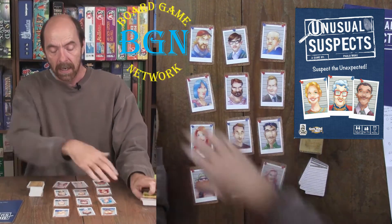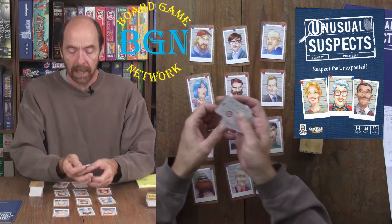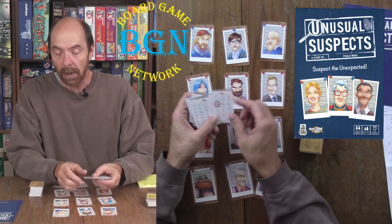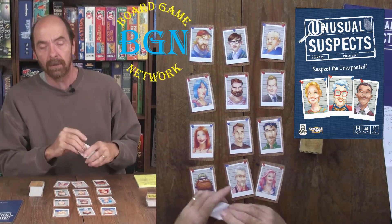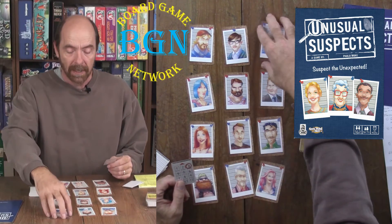Deal out 12 suspect cards like this, then shuffle this deck — it's just the numbers 1 through 12 with one of them circled, and that's the guilty party. The witness draws one of those cards to see which one is the guilty player — in this case it would be this guy.